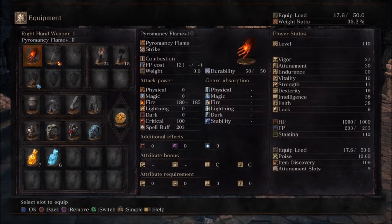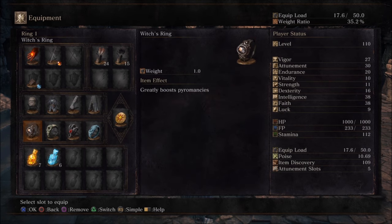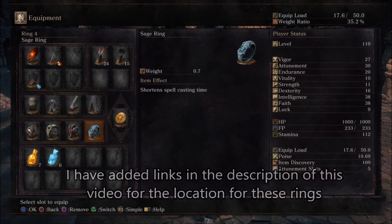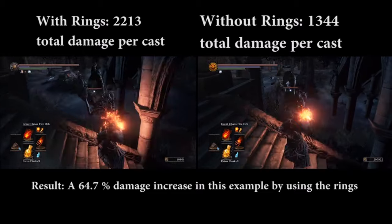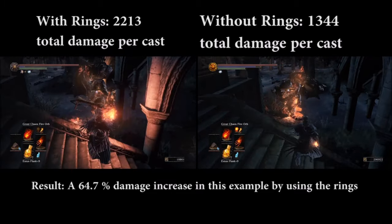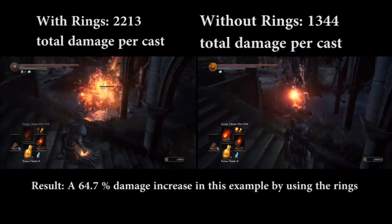And lastly, you can get a really nice boost to your pyromancy ability by using rings. The rings that I use for my build are the Witch's Ring, the Great Swamp Ring, the Fire Clutch Ring, and the Sage Ring. The first three rings give me a very significant damage boost on my pyromancies. In this example, you can see I'm getting almost a 65% increase in my damage just by using these three rings.